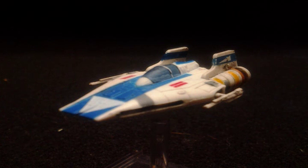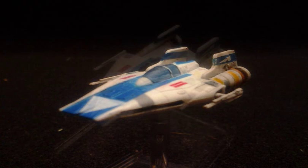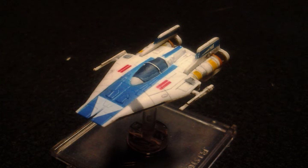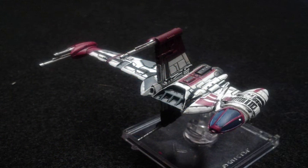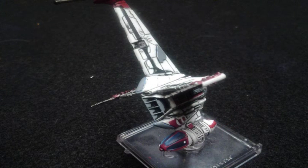Hey everybody, it's CJ. Today we're going to be covering the Rebel Aces. We covered Imperial Aces in our last segment, and Rebel Aces, even though it's a couple releases off, seems like a good place to go after that. With the Rebel Aces pack, you actually get two ships: a B-Wing and an A-Wing. The B-Wing is painted up in Dagger Squadron colors, and the A-Wing is painted up based off the concept art by Ralph McQuarrie. We're going to split this up into an A-Wing section and a B-Wing section, covering the mods and upgrades relevant to each.